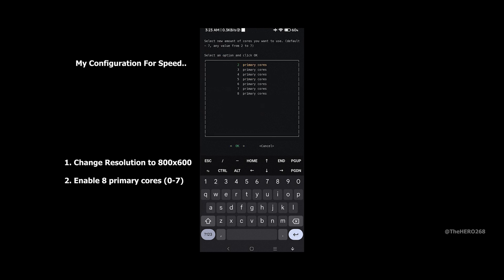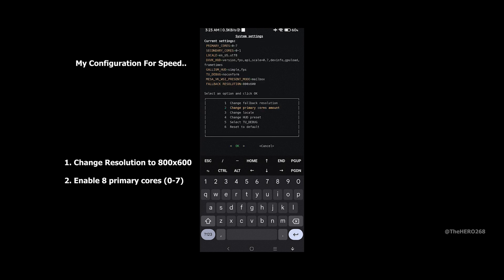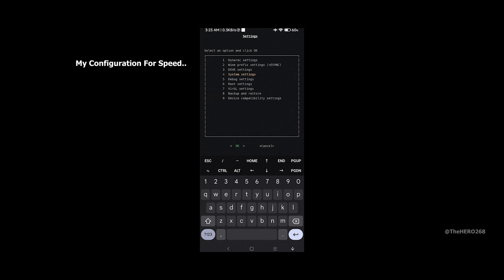Enable all 8 cores — this is very important for GTA 4 to avoid infinite loading. If your phone is rooted, you can select close background apps, OOM adjuster, and disable phantom process killer. For device compatibility settings, leave it as default. Just granting root permission here.